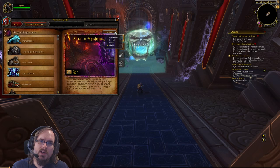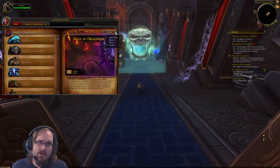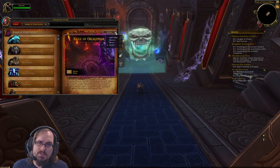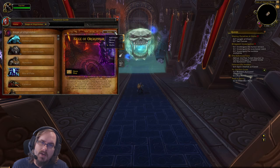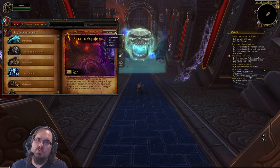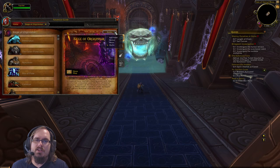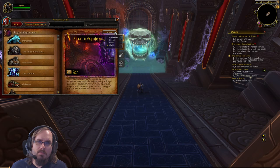There are a couple of pieces of loot that drop in particular difficulties. On Raid Finder and Normal you have a chance at a pet that you can't get in Heroic and Mythic, and on Mythic you have a chance at a mount that you can't get on any other difficulty. I recommend playing on Mythic to maximize your chance at the mount, then running Raid Finder or Normal long enough to get the difficulty-specific pet.